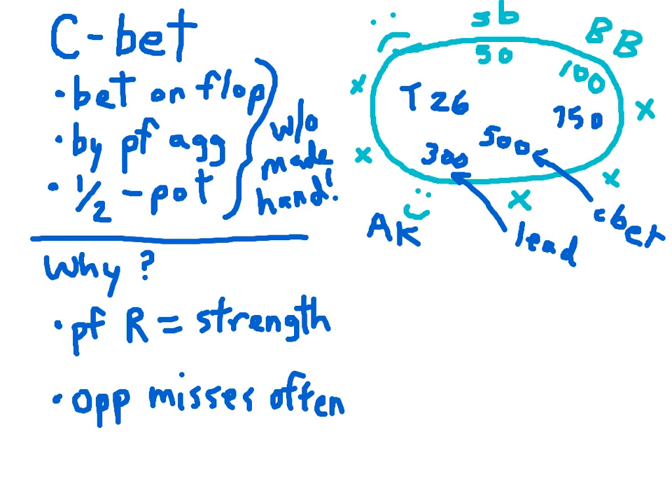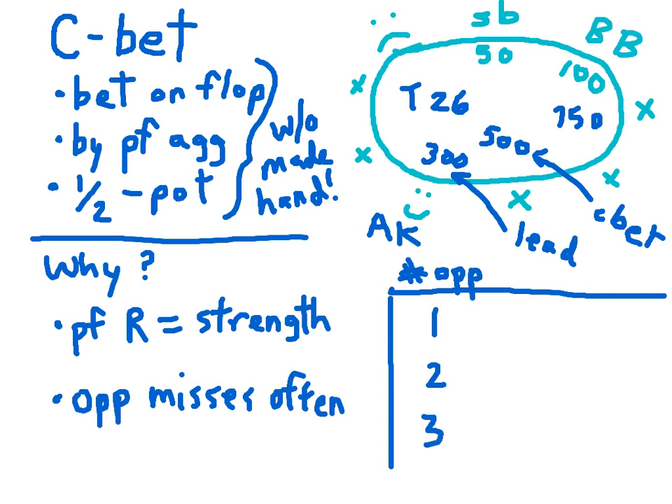Let's make a table and look more closely at the frequency with which our opponent misses, and what this means for our bet sizing of the continuation bet and the break-even bet size threshold. We'll compare ourselves against any number of opponents — one, two, and three. When facing one opponent, he's going to miss the flop, meaning he's not going to make a hand, almost two-thirds of the time: 65%.